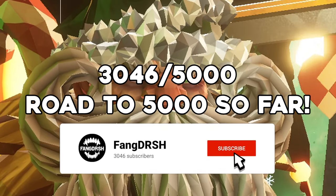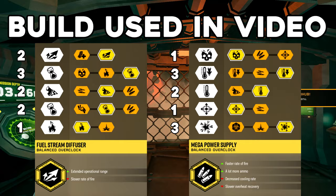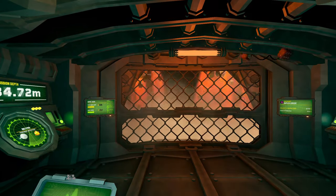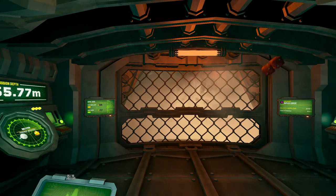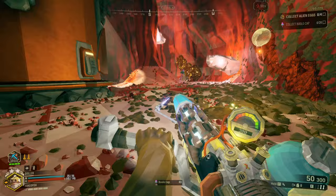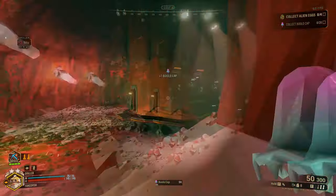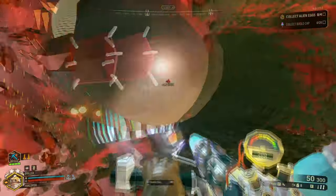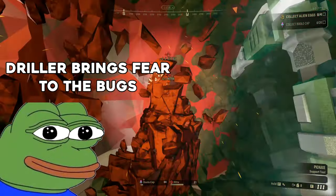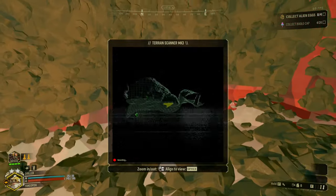Also, make sure to subscribe if you haven't already. I like that the comment recommending me these builds called them war crimes — war crime drillers. When Driller is already a walking war crime to begin with, Driller is the real enemy of Hoxes.